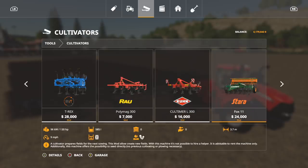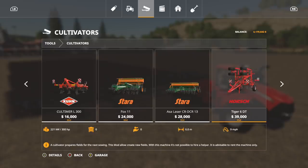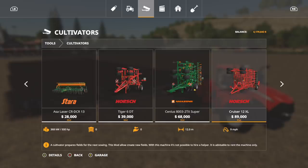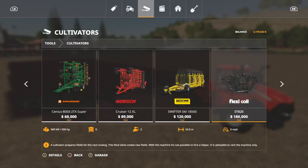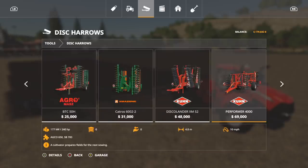We have the Stara Fox 11 — yes, you can create fields and plant at the same time. Also the Stara ASA Laser CR DCR 13. You can do the exact same thing with the Horse Tiger 6 DT and the Amazon Sensus 8003, and the Horse 12 XL — a 12-meter cultivator. You can even do it with the Bednar Swifter at 18.2 meters and the Flexicoil ST820 at 24 meters, doing 9 miles per hour. Is that not cool or what? Those are the ones in Cultivators. Now on to Disc Harrows.